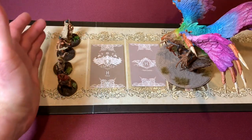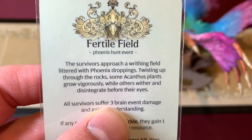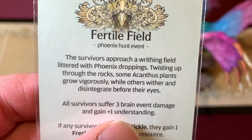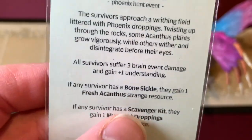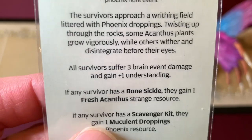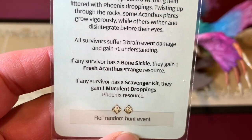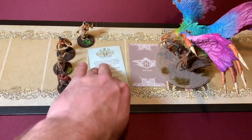Our newest member reveals the last event: Fetal Field. The survivors approach a withering field littered with phoenix droppings — some acanthus plants have grown vigorously while others wither. All survivors suffer three brain event damage and gain plus one understanding. If any survivor has a bone sickle, they gain one fresh acanthus strange resource. If any survivor has a savage kit, they gain one mullicant droppings from the phoenix resource. We can get the fresh acanthus since we have the bone sickle, but we also have to roll a random hunt event.